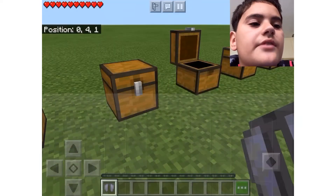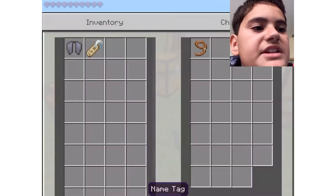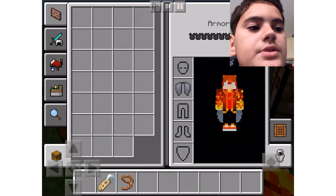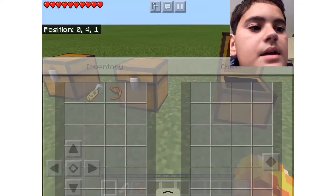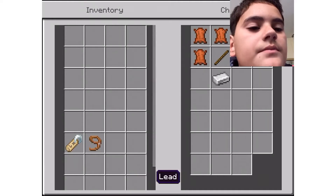Let's grab those other items - the elytra, the name tag, and the lead - so we can carry them. Let me put on the elytra.